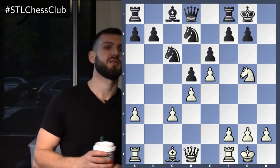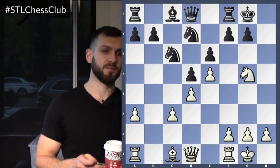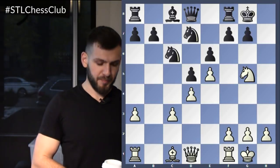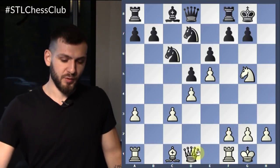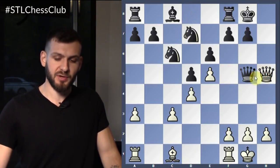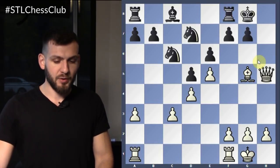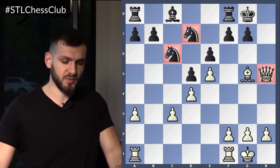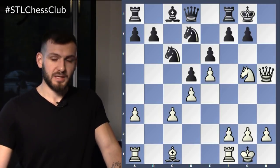Queen H5. Go on — continue. What is black going to do? If he takes on G5, then we have a winning position, at least from a material point of view. We're simply going to retake with the bishop. Now we're going to have a queen for two knights — a queen and a pawn for two knights. That's definitely enough material to consider it a decisive advantage.